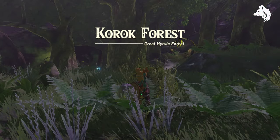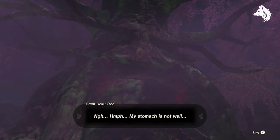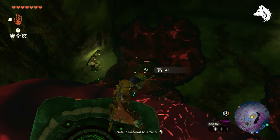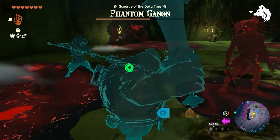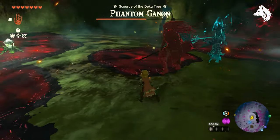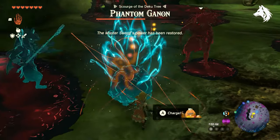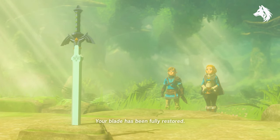The Deku Tree says he has a sore stomach and you must cure him. So drop inside the chasm inside of the tree and kill a bunch of Gloom Hands. There's like 20 of them in the end and it will take around 50 bomb arrows just to kill them all, which is very tough. Then you have a Phantom Ganon boss fight who is actually much easier than the hands, since running in circles seems to confuse him. And then after that is done, the Deku Tree will mark the dragon on the map in order for you to do the quest.